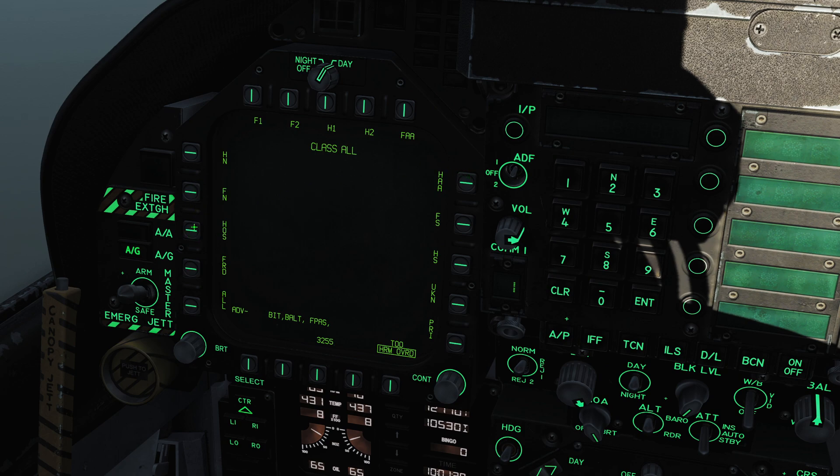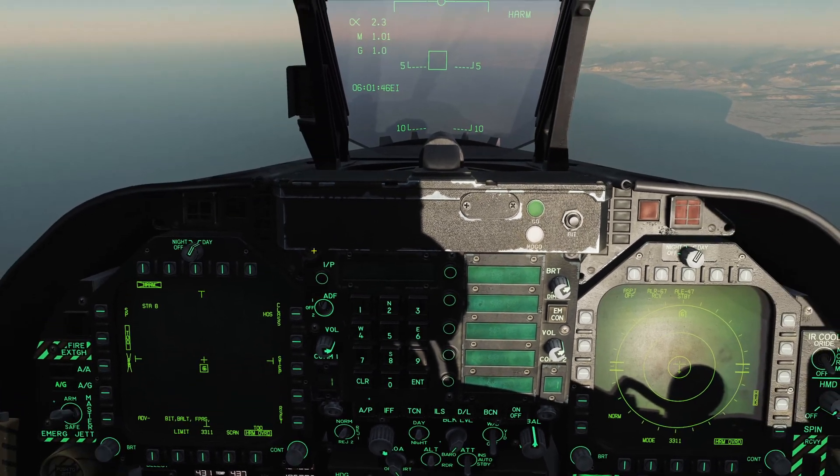We can filter targets — selecting 'hostile' will filter what we see on the display. You can also reset it or limit it. Essentially, we are seeing what the HARM seeker head actually sees.